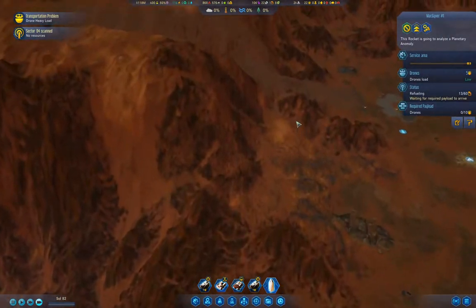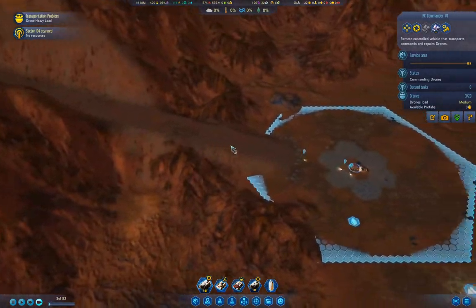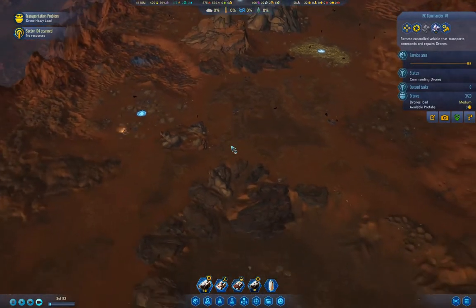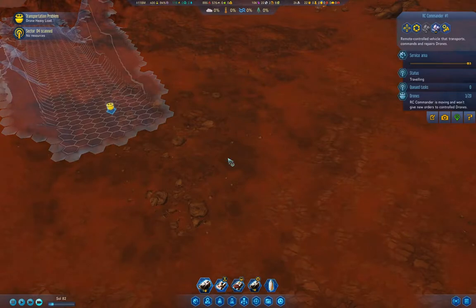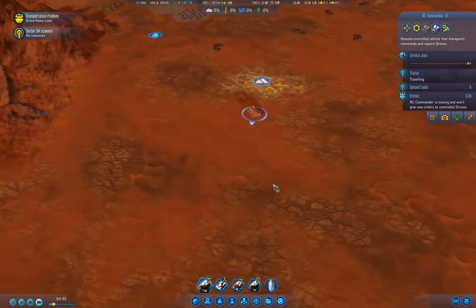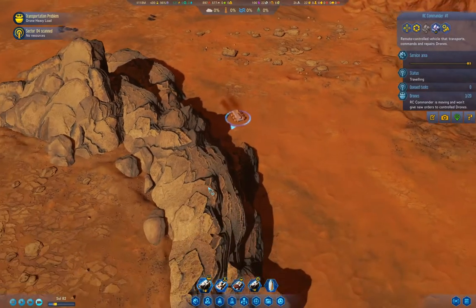Our ramp is done. I need to bring this guy down to the ramp. If I stash him there — I'll watch him so that I don't end up with him damaged, because that would be slightly inconvenient.